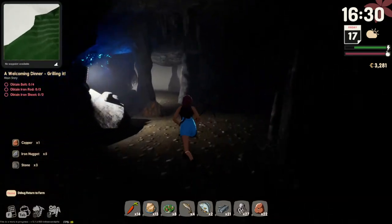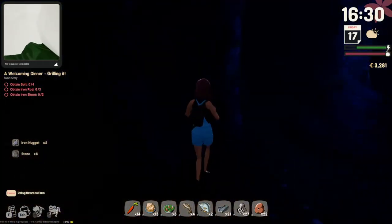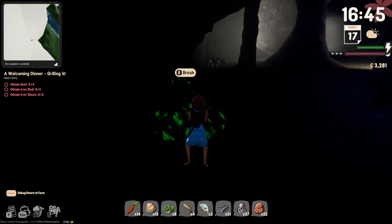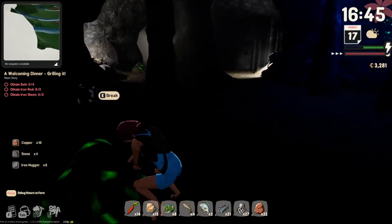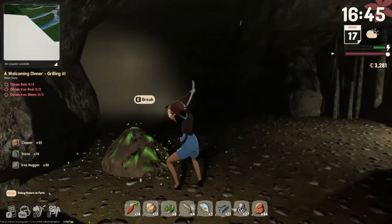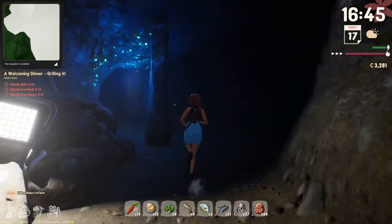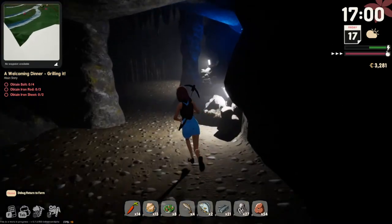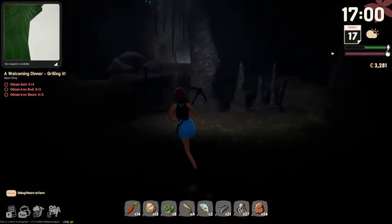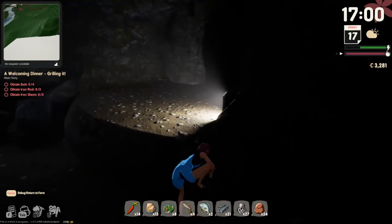I watched an older Q&A where Rainy said minerals will have different qualities — some in very good shape, others in bad shape. I'm curious how that'll be implemented in the final game. The caves are absolutely beautiful. There's only one cave level right now, and he stated there will be no monsters on the first level, but after that there are no promises — so prepare yourselves!